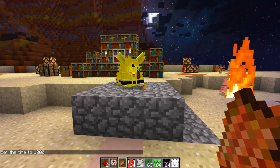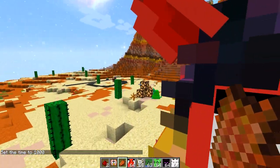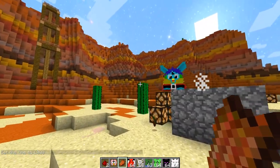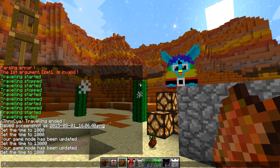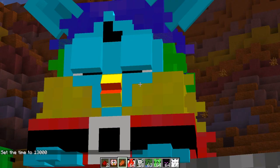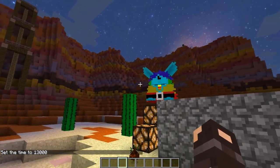Another feature I forgot to show you - when it's daytime your furbies are awake and active. But when it goes into nighttime - let's go over to Dennis and type time set night - he goes to sleep! That's really cool. The only time you can probably get a break from these guys is at night because they'll stop talking.